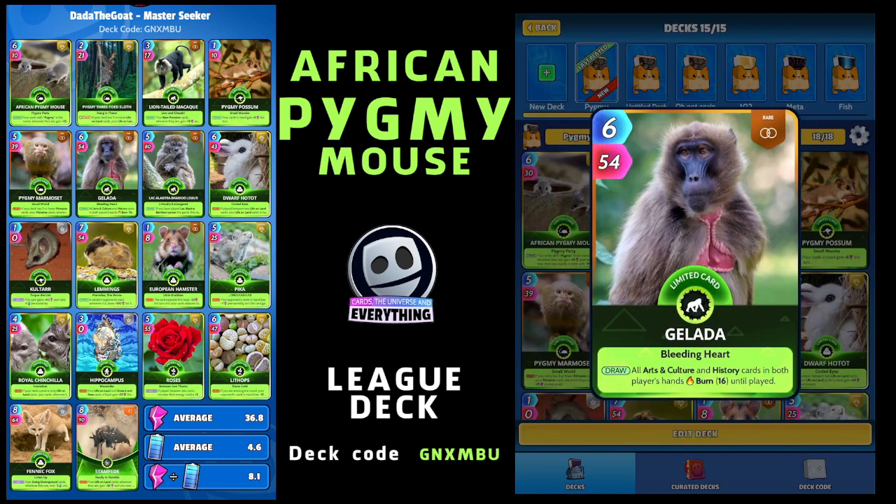I've put in a couple more primates. Here's the Gelada - a nice, slightly weird-looking monkey. Rare limited, six for 54. On the draw, all arts and culture and history cards in both players' hands burn 16 until played. We have zero arts and culture and zero history cards in this deck, so Gelada fits in nicely.